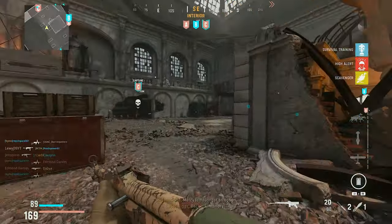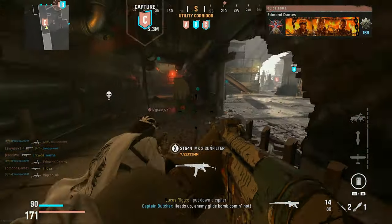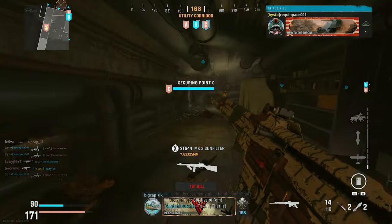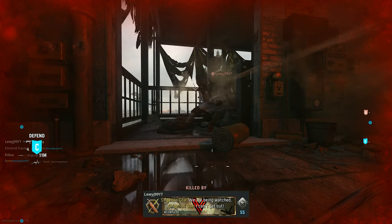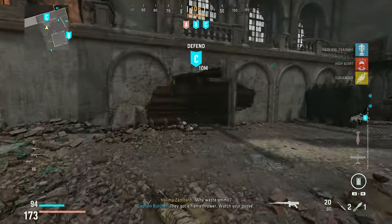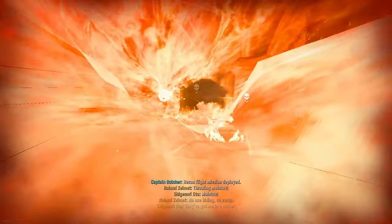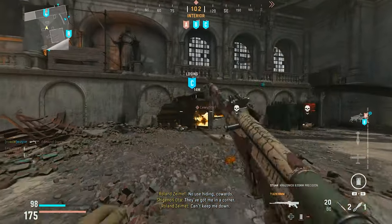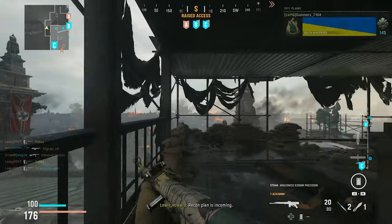Especially with finishing moves — I want to try and get a finishing move on someone. Oh, what the hell — turn around! Oh my god, I'm so pissed, I wanted to try my finishing move. It's just insane. But I don't have to reload — this gun can absolutely shred through a Juggernaut or Flamenaut, I think that's what it's called.